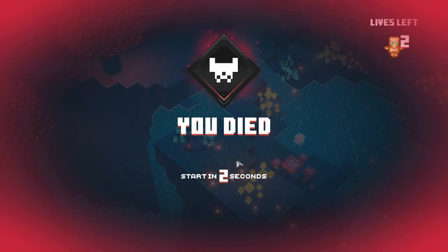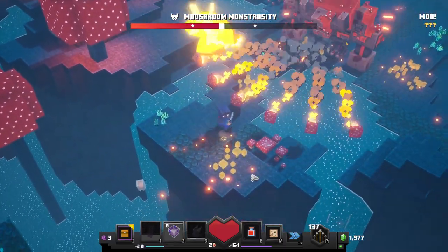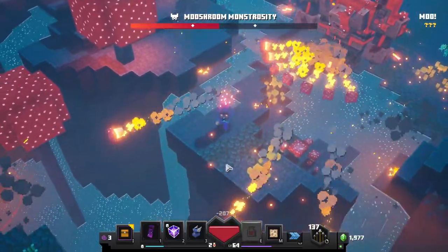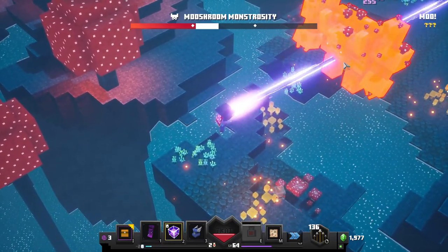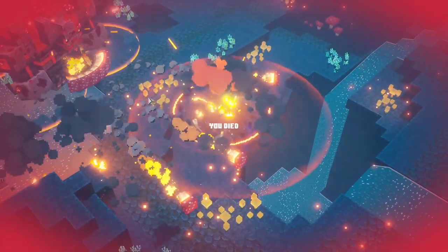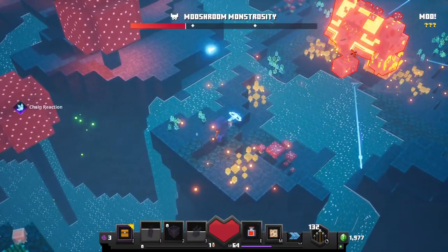I almost got through that too — darn. When I get back there he's going to be doing that same attack pattern again. At least now I have my potion. It's so hard to dodge. We are getting farther than we did last time, so that's pretty huge, but we are officially out of souls. Come on — dodge it, dodge it. Super frustrating, but we are so close. If it happens again I'm probably just going to lower the difficulty and try again.